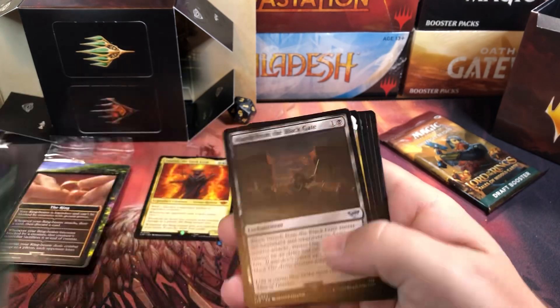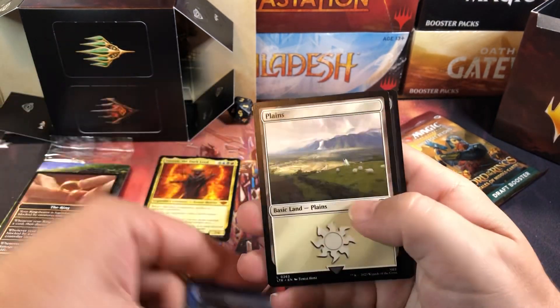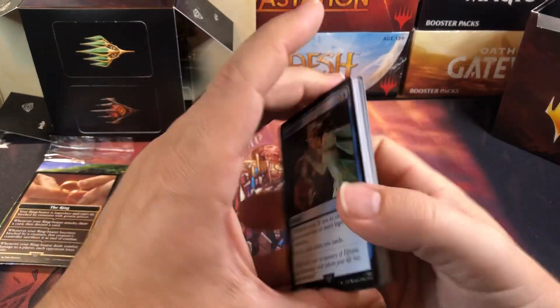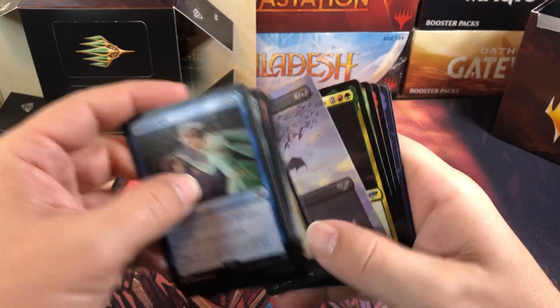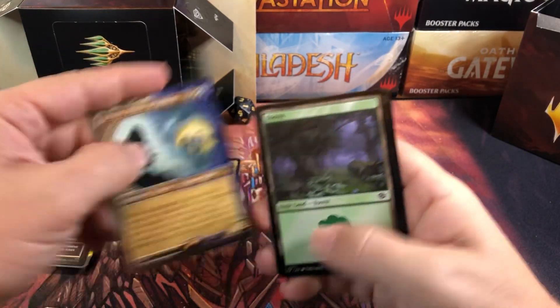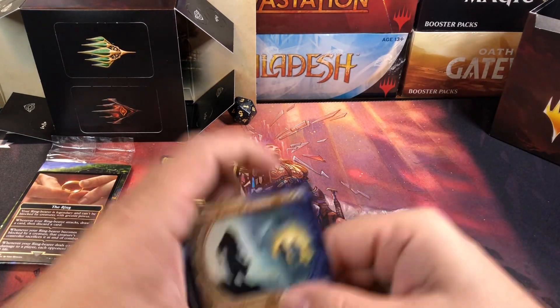We got a mythic — it's not too exciting, but we got a mythic. Alright. And Rivendell for our next rare, and a food token. Alright, one more pack — only six packs in these. It doesn't look like we got a lot of really good rares in here. I'm not sure what colors we've run just yet. No Nazguls. Faramir, of course. And a food token.